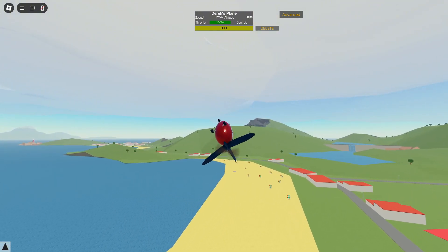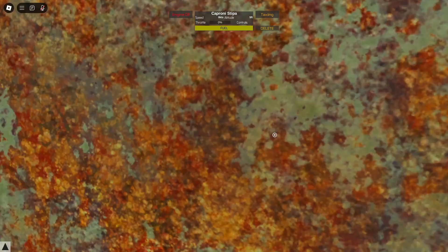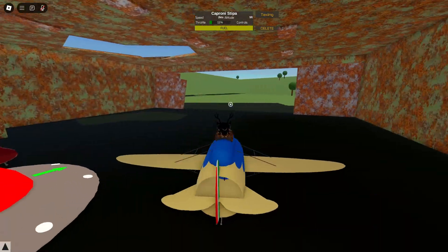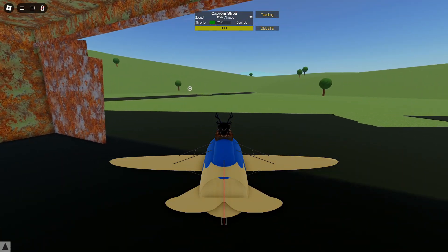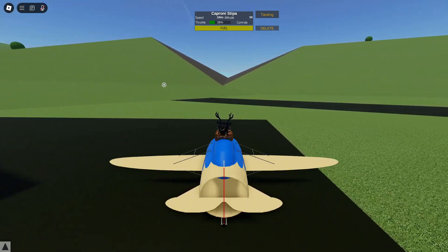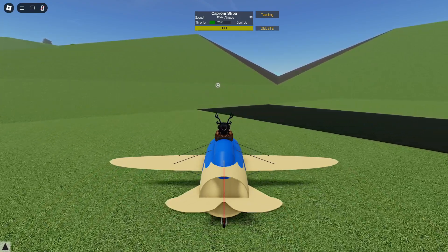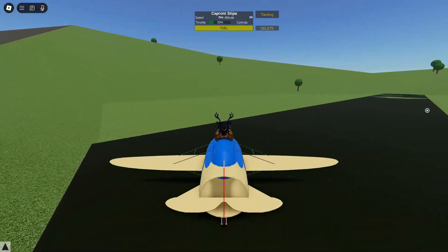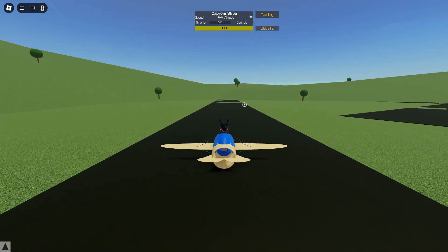Another corkscrew for style points. I will not be attempting to say the name of this plane again, but it's like Caproni Stipa or something — I'm pretty sure it's Italian. This plane has the same speed as Derek's creation, but it's very odd. It's like a big tube with a propeller at the front. The vertical and horizontal stabilizers are at the back of the tube, partially in and partially out, with the main wings towards the front and the pilot sitting on top — not much protection there.